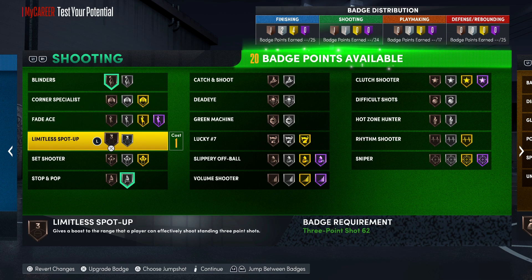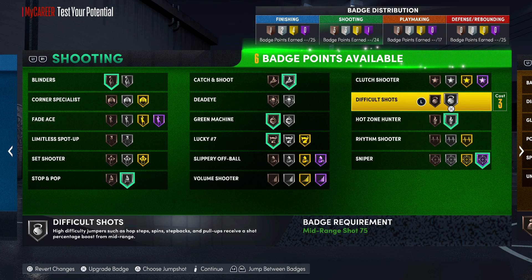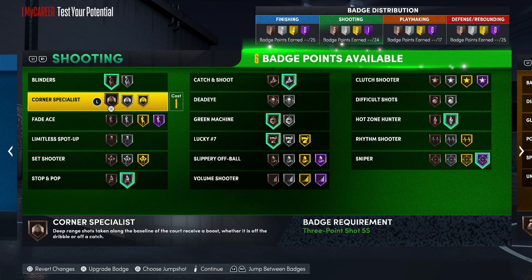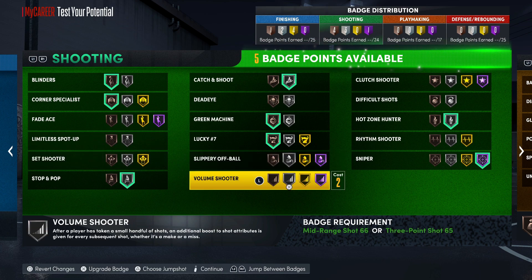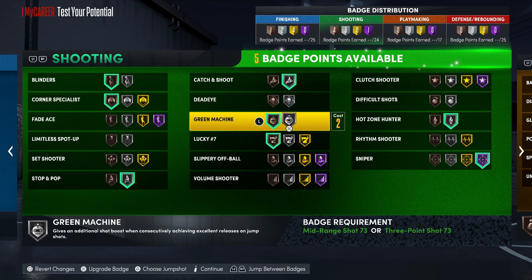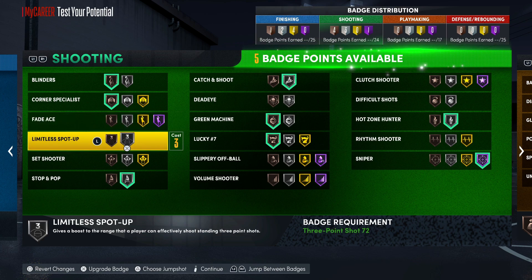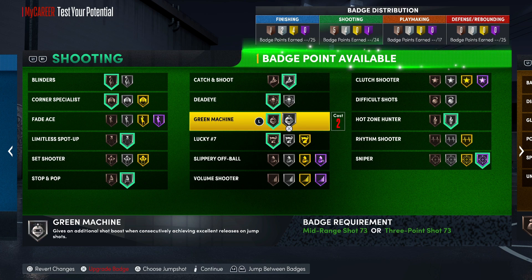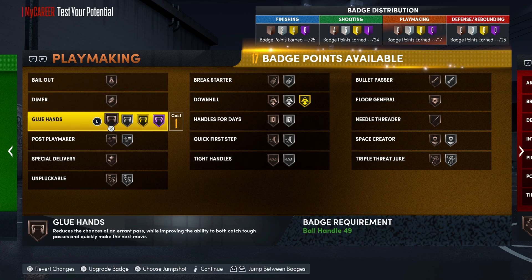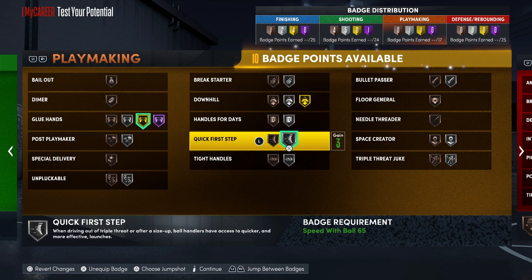Throw on blinders at least bronze, catch and shoot silver, green machine bronze, lucky seven, sniper hall of fame, high zone hunter — and you really got a good amount of shooting badges. Throw on the corner specialist bronze, that's a good badge at bronze. Your volume shooter — if you're really shooting like that you could put that on, but you honestly don't need it. You can go with fade ace if you're rocking fades, or the limitless spot up — and I'd probably go dead eye. Lucky seven you can go silver. Your glue hands we're gonna put that on gold — it depends on your play style, if you're spotting up a lot or catching passes in the lane.